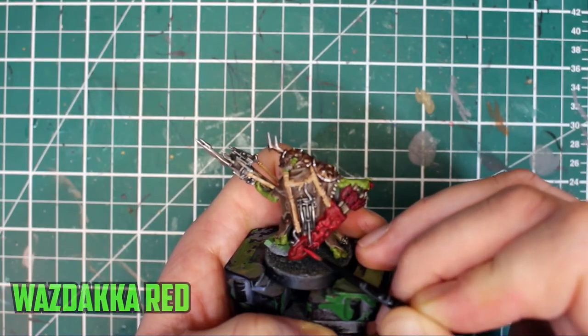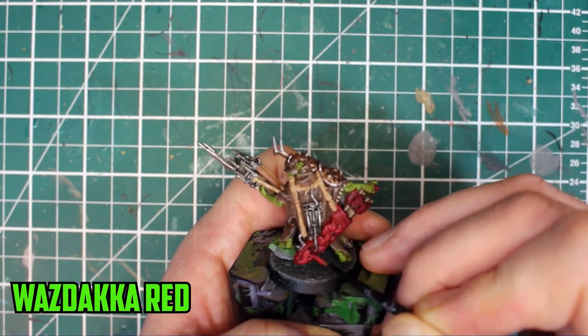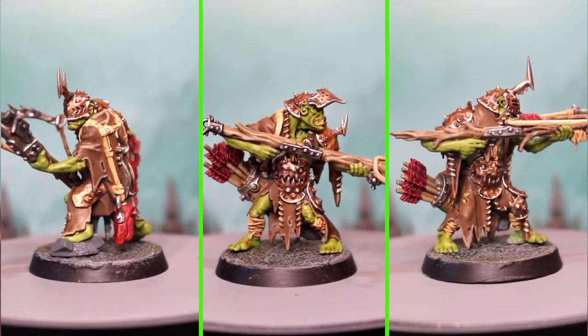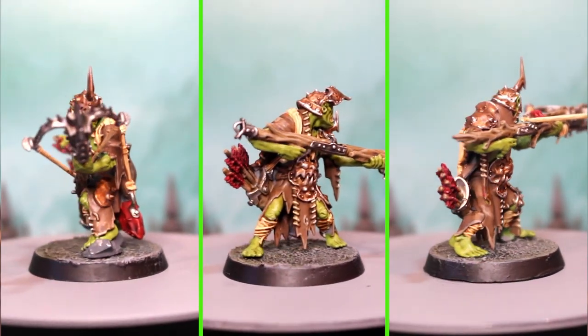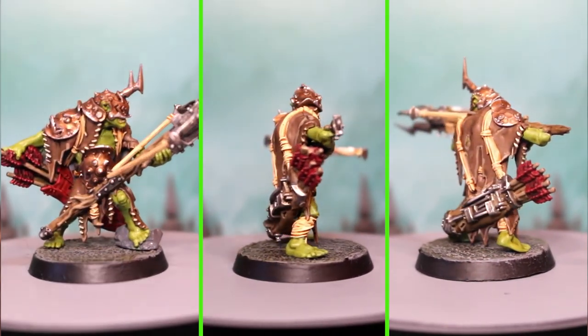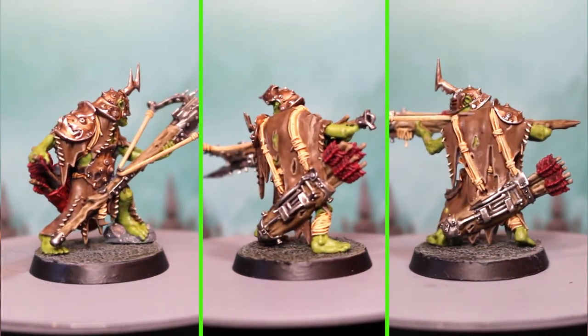The final part of the models was the quiver, and just like the flights, it was highlighted with Wazdakka Red. The Wazdakka Red highlight really makes the features pop on the quiver's face. Looking back at the finished models, I'm happy how it turned out, but I keep thinking about how these could have been a long range sniper unit — I could have painted their robes with a camouflage effect to have them blend more into the background, but maybe that's a project for a different day.